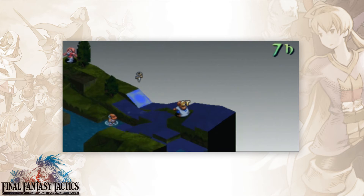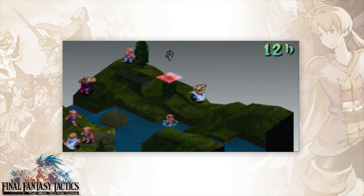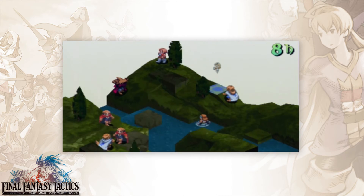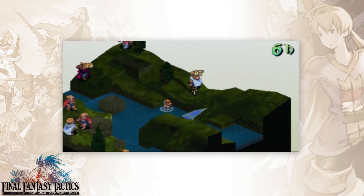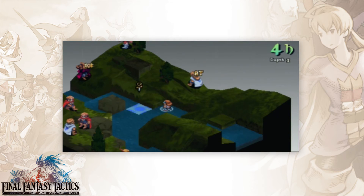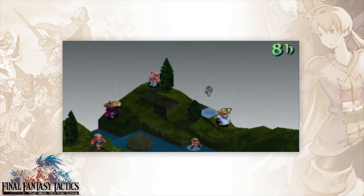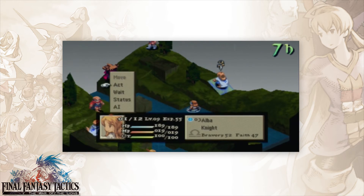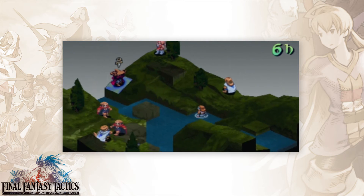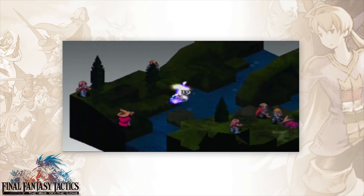The unfortunate thing about this side of the battlefield is this tree right here, because it blocks things off. This is basically three wide, so it's like you can either go through the water — which can slow you down, even though my character did a little jump over here — or you walk over here and you're kind of in this bottleneck, which can be an advantage sometimes, but it's just kind of an annoying thing to deal with.